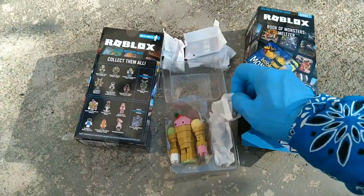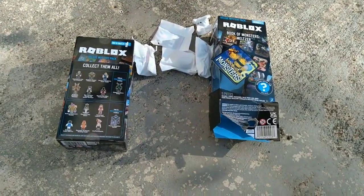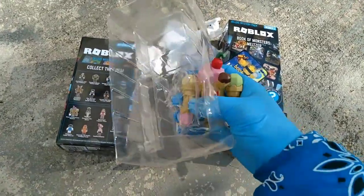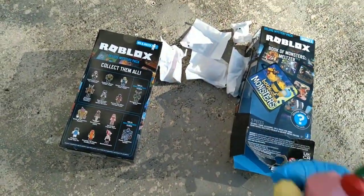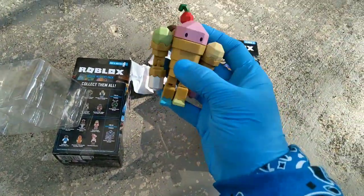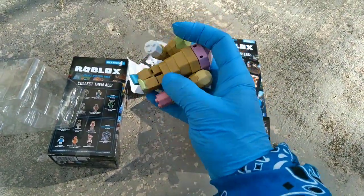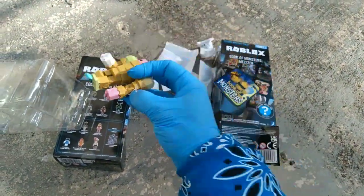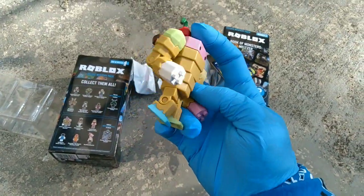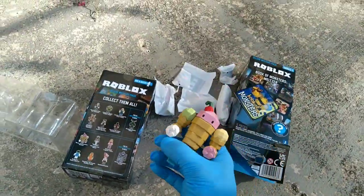There's a fair amount of stuff in here. Okay, this is gonna sell out quick — I don't care who you are or where you're from. That's a cool figure with arm articulation. Ice cream and ice cream cones make up the monster called Melzer.